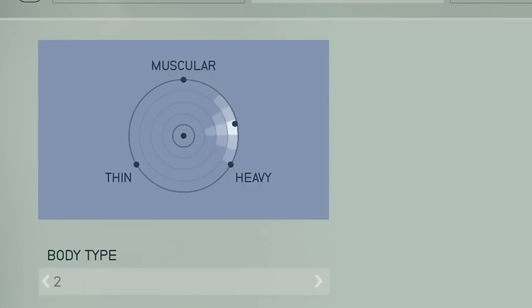Under the Body tab, players are presented with a circular grid with three fixed points: muscular, thin, and heavy. By moving the dot around the grid, players can define their character's musculature, weight, and body structure. This allows for a high degree of customization and ensures that no two characters will look the same.